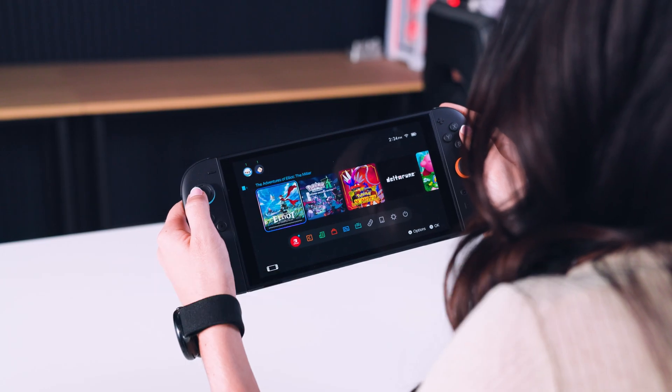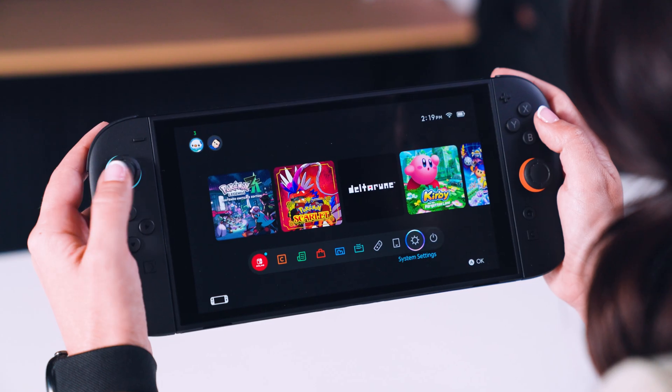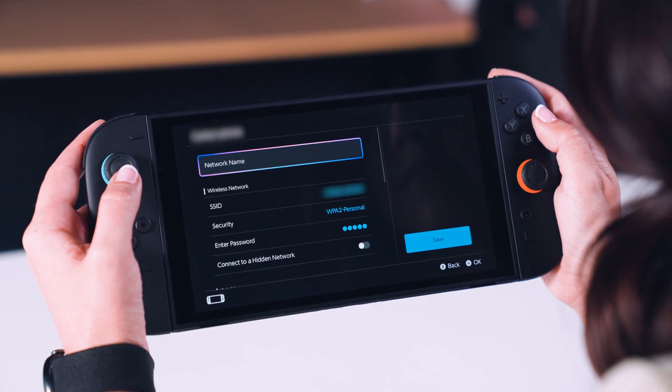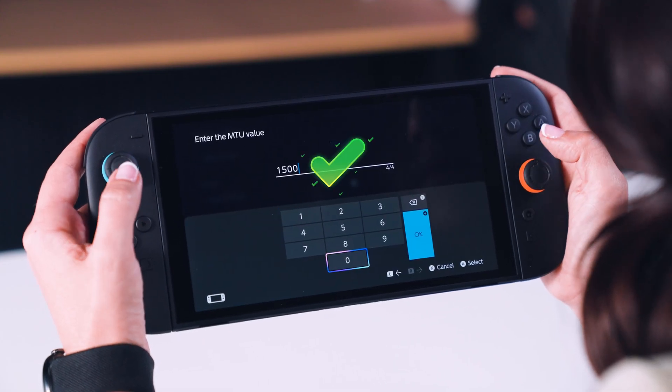For the Switch and Switch 2, you can tinker with the Switch's settings to increase the maximum transmission unit, or MTU, slightly increasing download speed. To do this, go to system settings, then internet, internet settings, and select your network. From here, pick change settings, find MTU down on the list, and change 1400 to 1500.